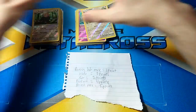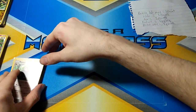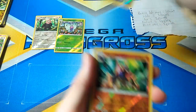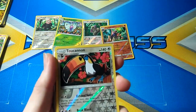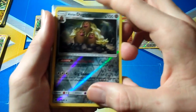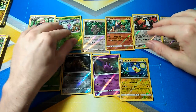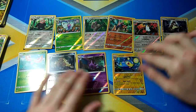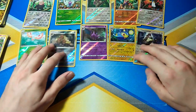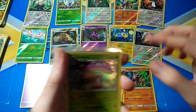Starting off with Sun and Moon. Sun and Moon got Bewear as a Rare Reverse, Butterfree, Oranguru, Gigalith, Toucanon, Kangaskhan, Masquerain, Alolan Dugtrio, Crobat, and Lanturn — that's ten Rare Reverses. And then five Hollows.